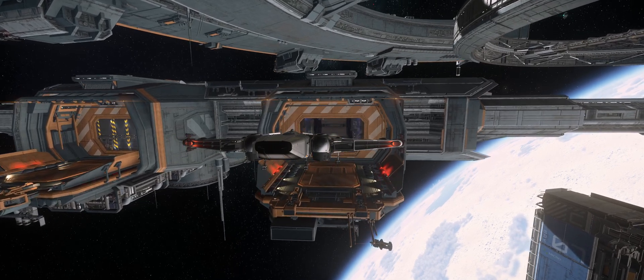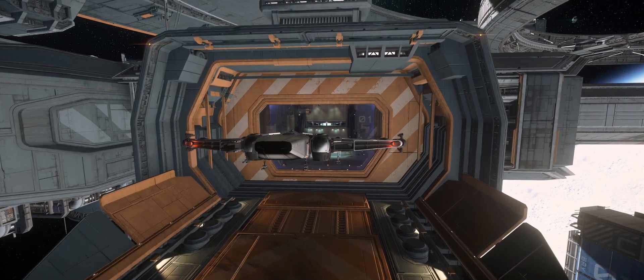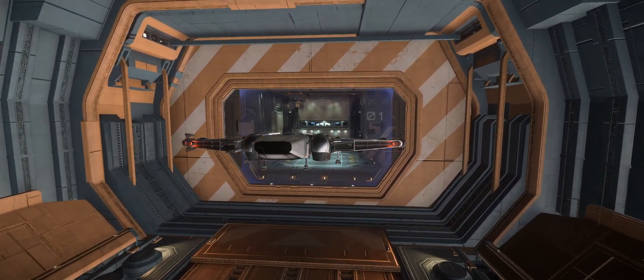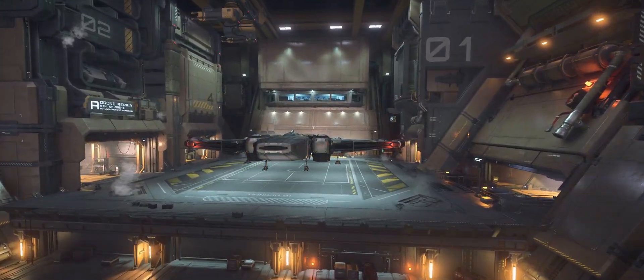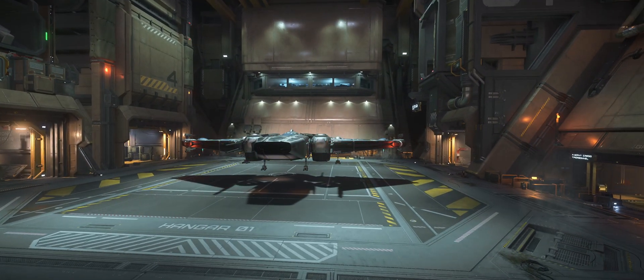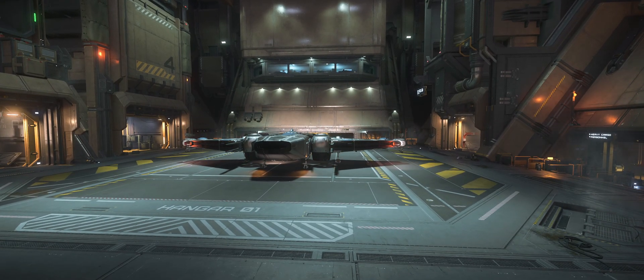This is really cool in my opinion because I like the idea of docking up with a space station and landing safely inside where I can disembark my ship without the need of a helmet. And this is surely a step toward persistent hangars too, where we will spawn and store ships inside of hangars without them magically appearing on exterior pads.